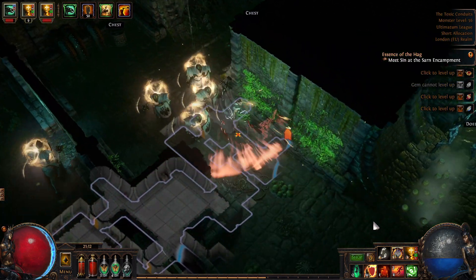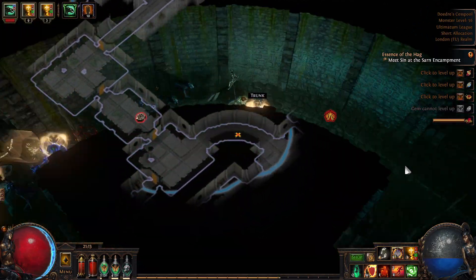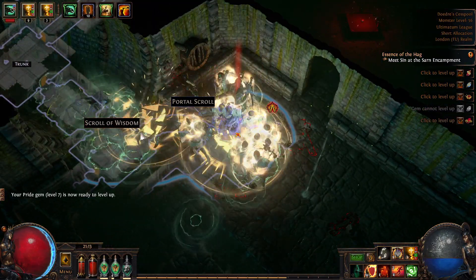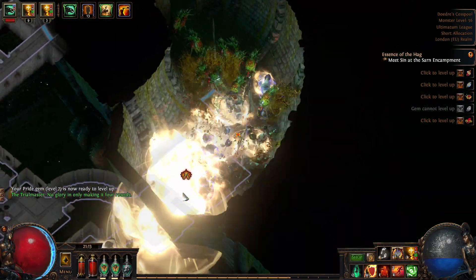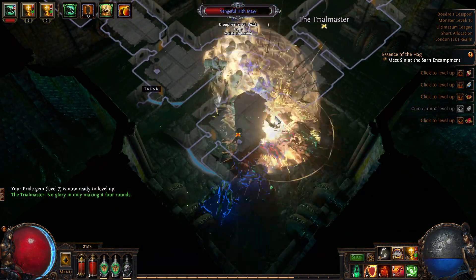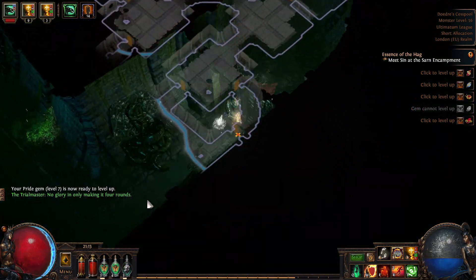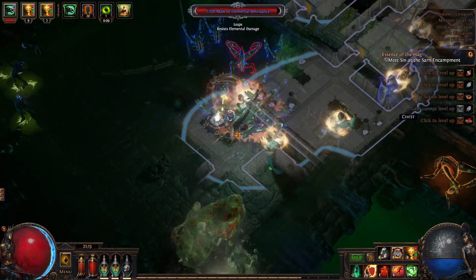Once you find the exit to this place we just run through it into Dojo's Cesspool. Again we're just trying to navigate the sewers. We only want to kill blues if we can help it. That's looping us back — we don't want to do that. We always want to be heading away from the starting point. In here you'll find like a horseshoe shape, and that means you're on the right track when you're there.